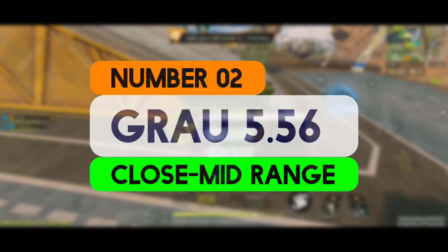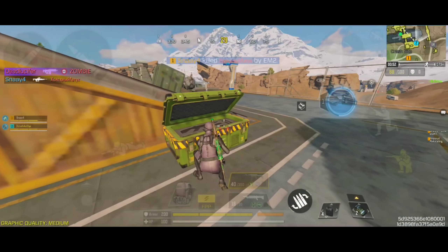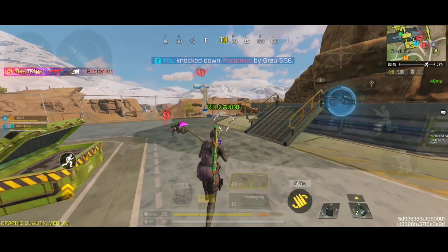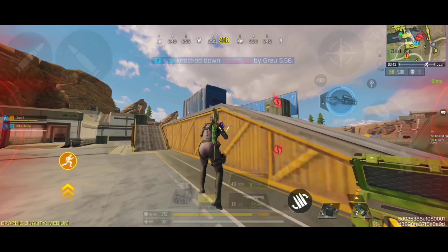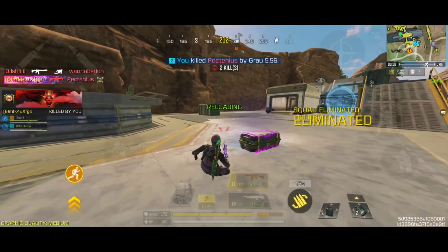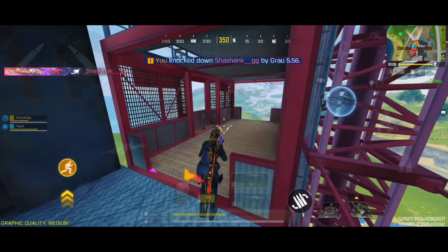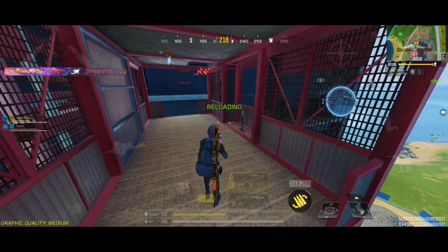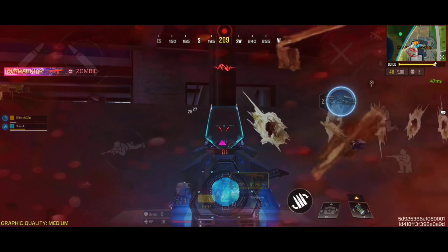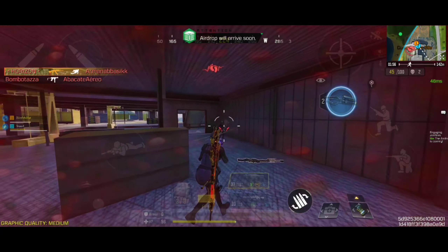Coming at number 2 spot, we have the Grau 556, which is a highly versatile and popular assault rifle known for its balance of performance characteristics. It has a moderate fire rate — not the fastest firing assault rifle, but its rate of fire is well-balanced, providing a good mix of speed and control. One of its standout features is its excellent accuracy, particularly effective at medium to long ranges due to its low recoil and stable shooting pattern, which helps maintain precision over extended periods. This weapon delivers solid damage per shot, and while not the highest damaging assault rifle, its reliable damage output is complemented by its accuracy and control.